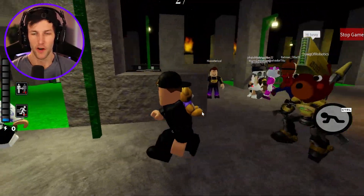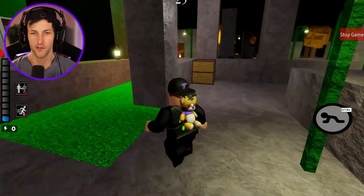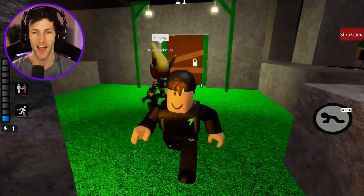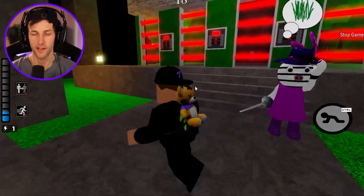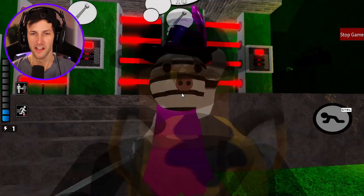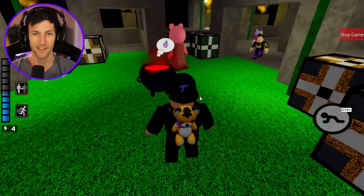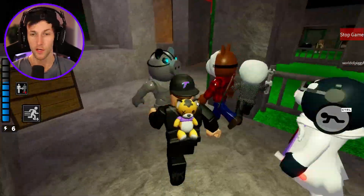All right guys, here we go. We are at Silzus Temple of Torture. This is the exit right there, so it's outside on the side. I'm hearing real creepy noises. Oh hey look, little piggy's here. You got the wrench — nice.